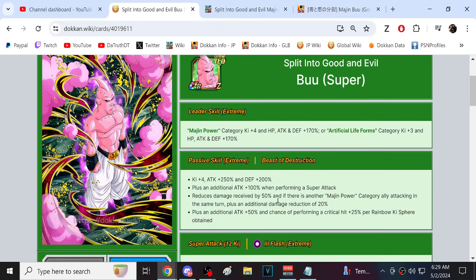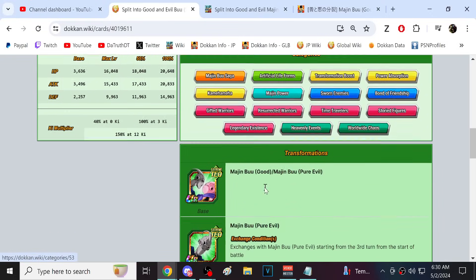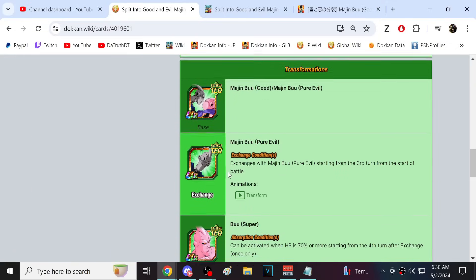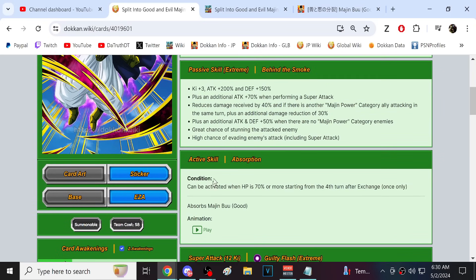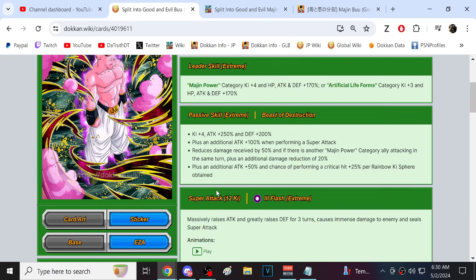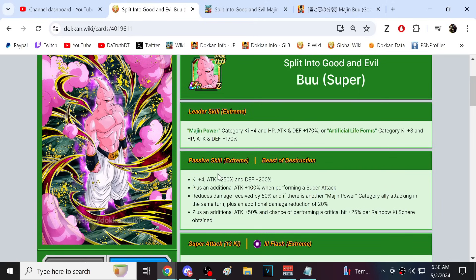Blue Kaioken Goku got his EZA and everyone was skeptical, but no — he's actually a killer, he wipes out the entire game easily. Super Boo is definitely going to be very good, but I do question whether on turn one against Gogeta Blue he could just get wiped out. I might even consider hanging around in Evil Boo some of the time against big bosses. If you get good luck with the Hidden Potential System additional, this guy is a master chef — Gordon Ramsay when he additional supers.